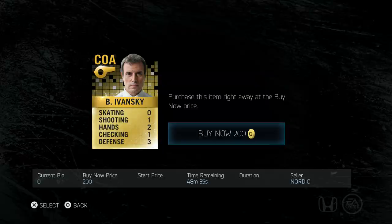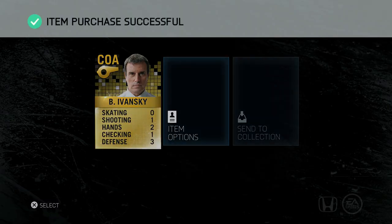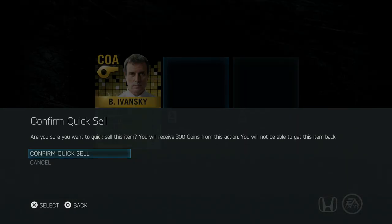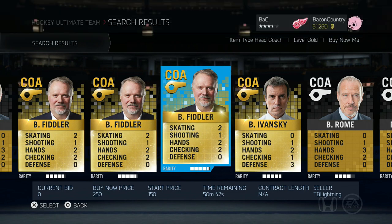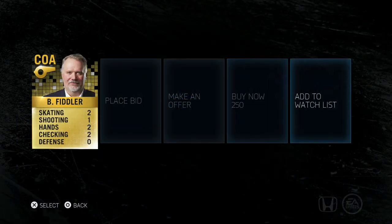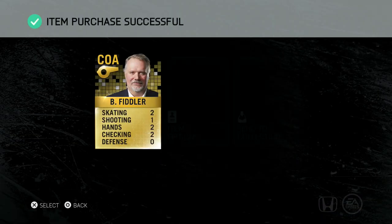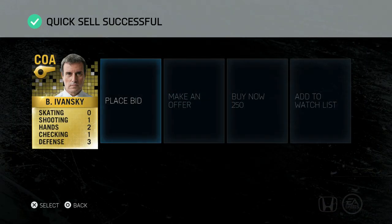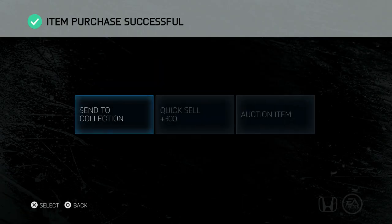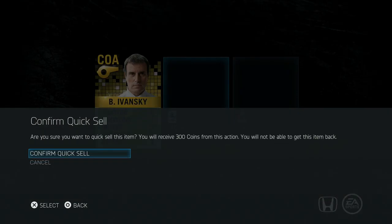When I say learn the quick sell value, I'm not just referring to players. Actually, the players are going to be harder to get than any of the other cards. Every single card in Hockey Ultimate Team has a quick sell value. Look at these coaches — the high-end coaches quick sell for 300 coins. I'm buying them now for 250, sometimes 200, sometimes 150. It's easy profits and it's immediate coins.